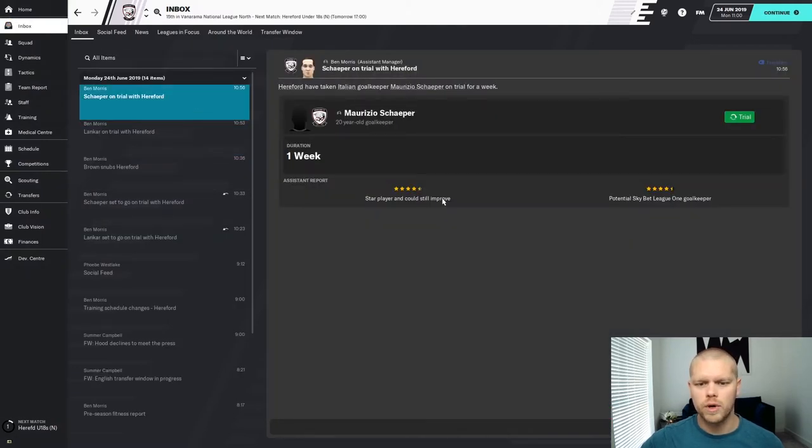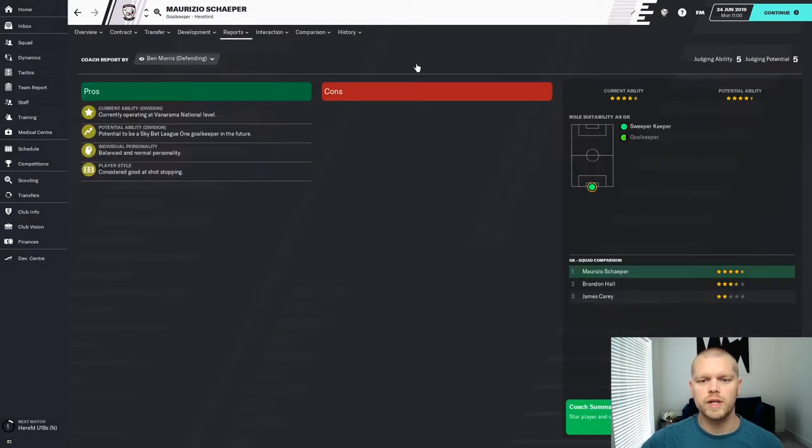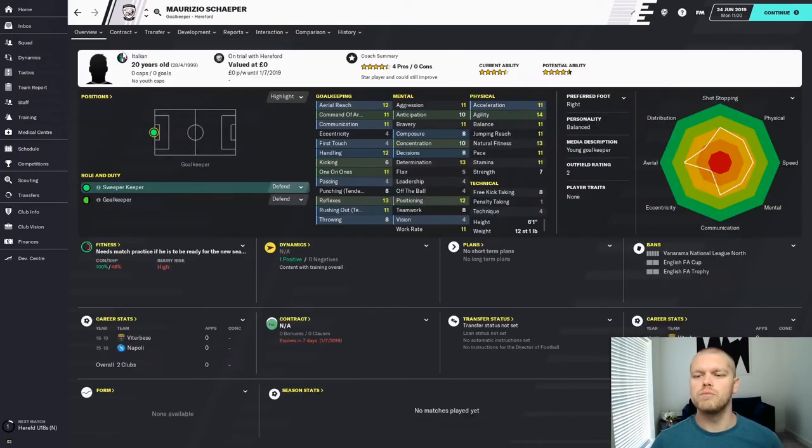If we look at the goalkeeper as well — star player, could still improve, potential League One goalkeeper, and he's only 20 years old. He's got four pros, no cons — just what you want at this level. Can play sweeper keeper, he's better than my best goalkeeper. Currently operating at Vanarama National level, potential to be a League One keeper, balanced and normal personality, considered good at shot stopping. You get a much more rounded picture quicker than scouting. Also, people like Shaper here won't actually be scoutable because he's Italian — most clubs at this level don't have the scouting budget to send people to Italy, so unless you have an Italian staff member, players like this slip through your cracks.